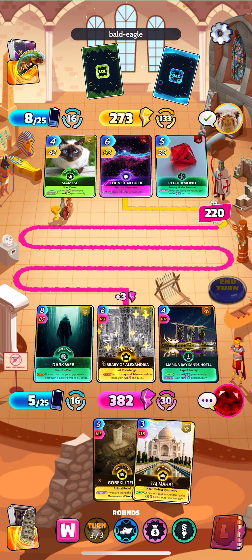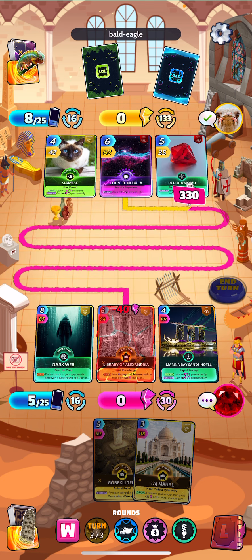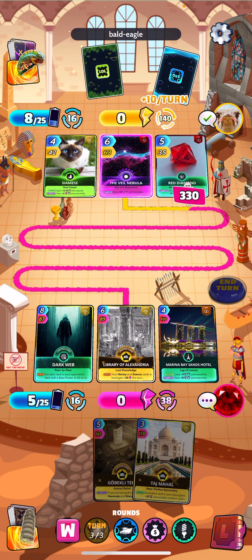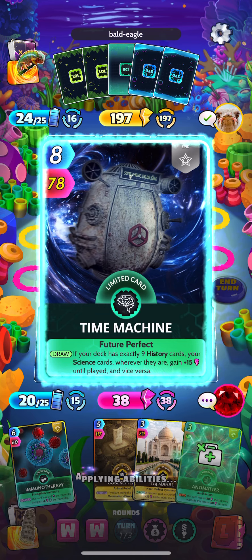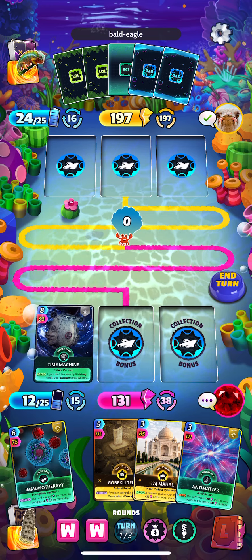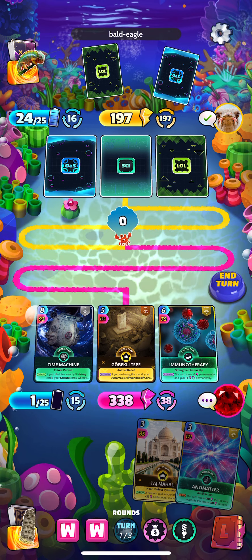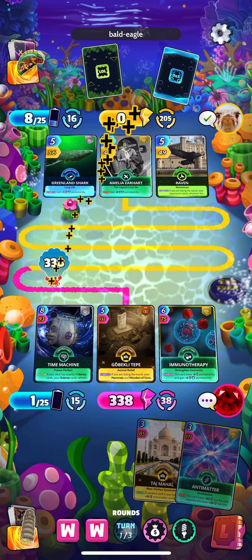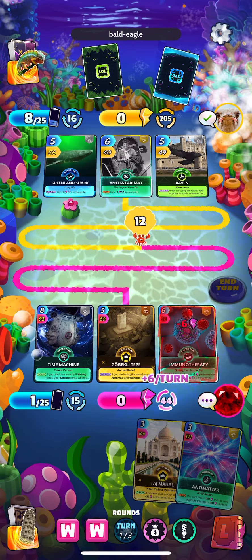Let's get Machu Picchu down for the plus 8. It was Veil Nebula — called it! He's doing Red Diamond too, so he's going to start off strong next turn. That might be a good time to play Gobekli Tepe because I know I'll likely be losing. He's got 200, he only needs 138 with those three. We're not too far behind, which is nice — it didn't help him a ton but just enough for us to lose and trigger Gobekli Tepe. That's exactly what we wanted.